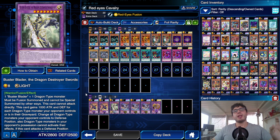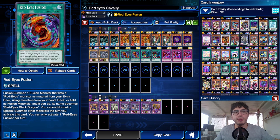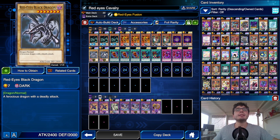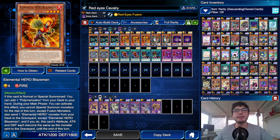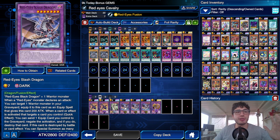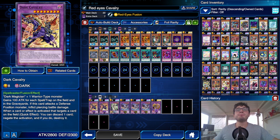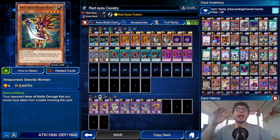The deck list is pretty standard. We've got triple Red Eyes Fusion — even though we only play a couple of Red Eyes Black Dragons, the skill lets us recycle them from the graveyard back to the deck. We've got a couple of Polymerization because we play Blazeman, who on summon lets us add Polymerization. King of the Swamp and Axle Fusion are substitute materials that can count as any monster listed on a fusion card — Relinquished, Red Eyes Black Dragon, Buster Blader, or Dark Magician.